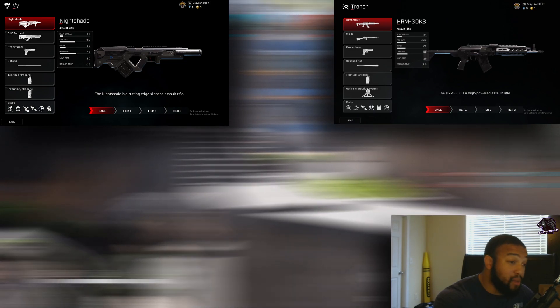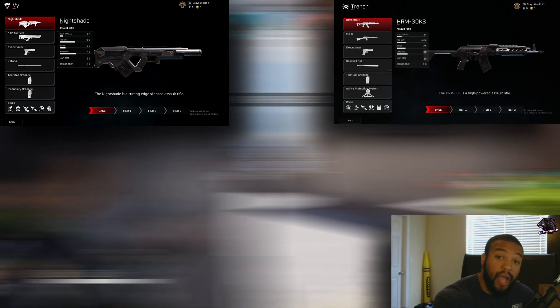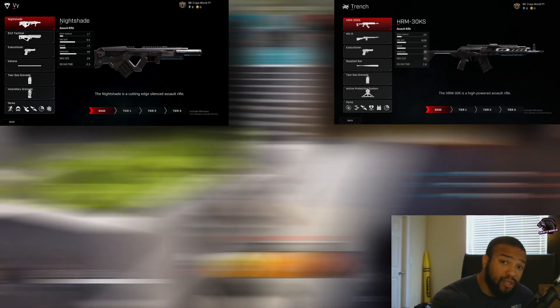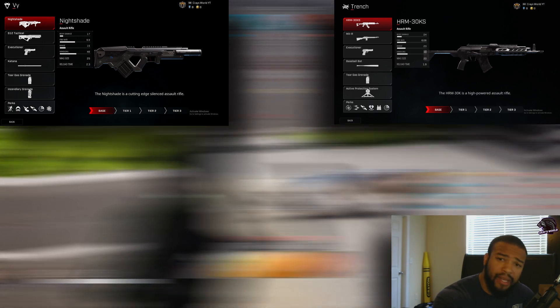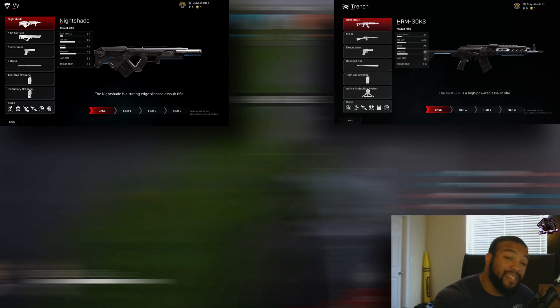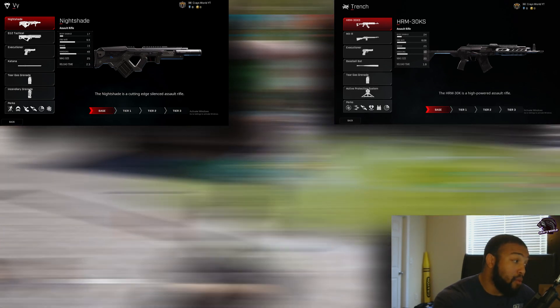Let's talk loadouts. Vi has the Nightshade AR — amazing at mid-range, can outgun SMGs and close range, can outgun ARs; it's that perfect hybrid. She also has the S12 tactical shotgun, a semi-auto rapid-fire shotgun. She has the Executioner pistol, a katana, a tear gas grenade that disorients enemies, and an incendiary grenade which inflicts 10 damage per half second on enemies standing in the pool of fire.